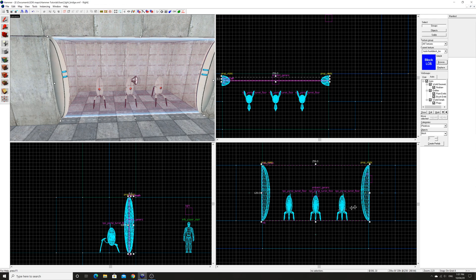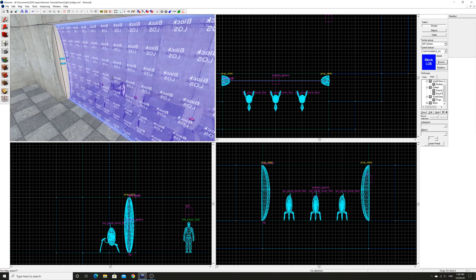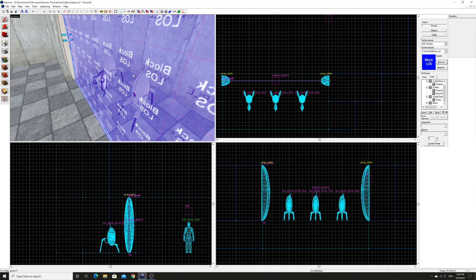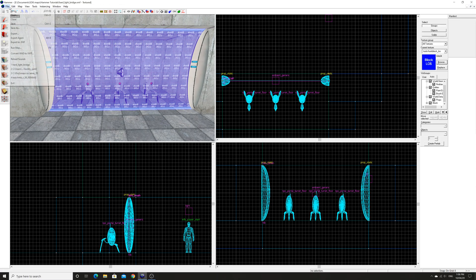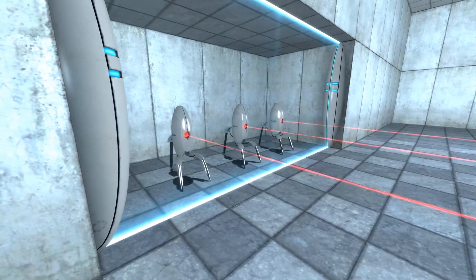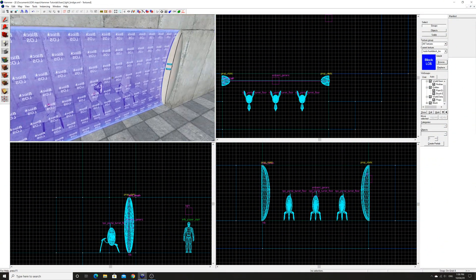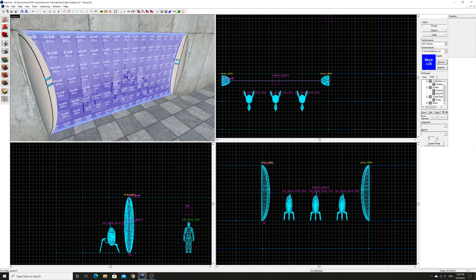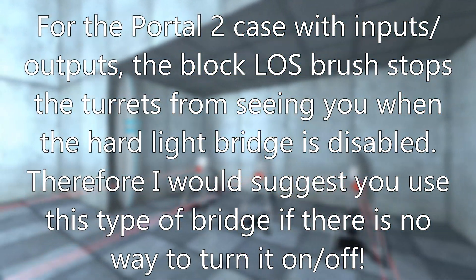So just create a brush with the dimensions that you want, set it to one unit thick, and create the block LOS brush here. I think you can tie this to a func brush and it still does what it's supposed to. In my case it's just a static, unmoving, always-on hard light bridge, so it does the job it's supposed to. That block brush makes it so the turrets don't see you through the hard light bridge. However, the lasers do still go through, so I believe what you would have to do in that case is have a solid brush somewhere to stop the lasers — but that kind of gets rid of some of the functionality of the hard light bridge, so I would advise not doing that.